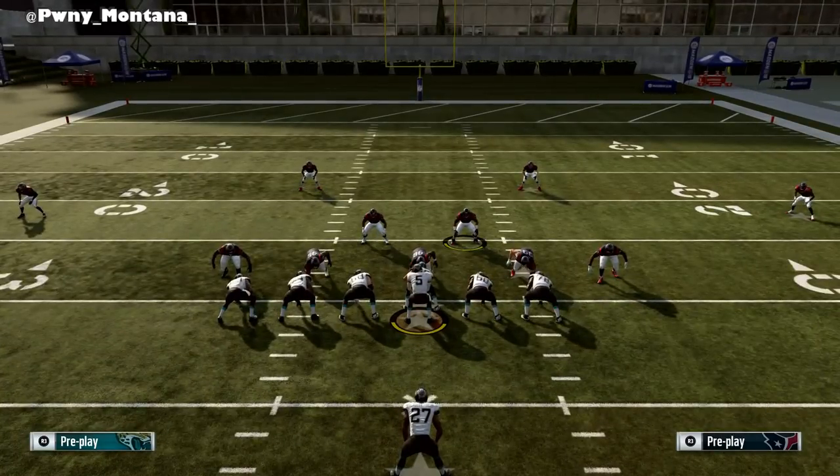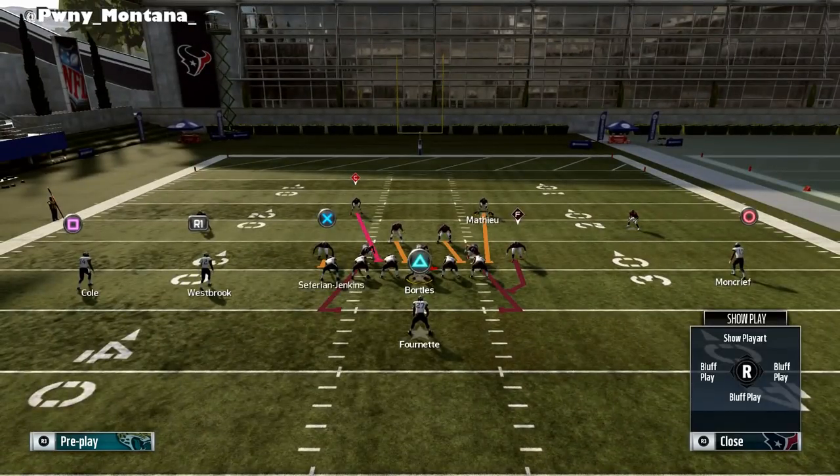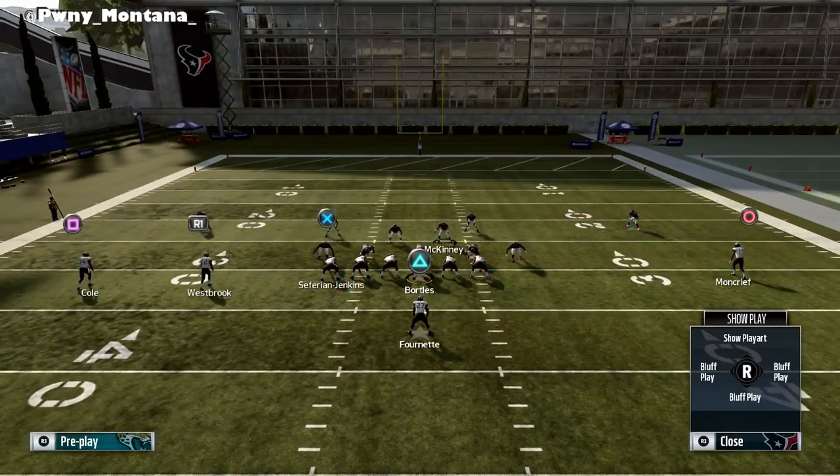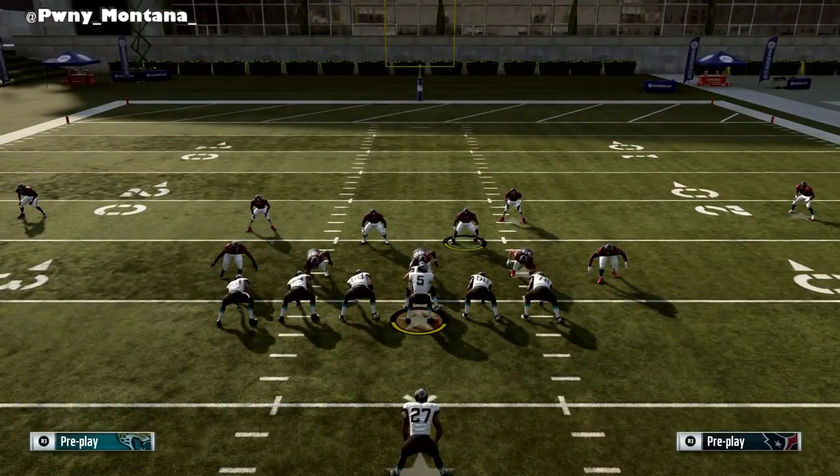It shows you how good the run coverage is going to be on either side. This is the main reason why a lot of people run this Cover 4 Drop Show 2 — because you're only sending three people, but on top of that you have literally all nine defenders chasing whoever the running back is. Obviously if you're running Cover 4 Drop Show 2 and you're trying to get a little more run stuff, you move your safeties down into the box and that helps out even more because they're there to be quicker on to whoever's carrying the ball. Very very glitchy — you guys have probably seen this a ton of times.